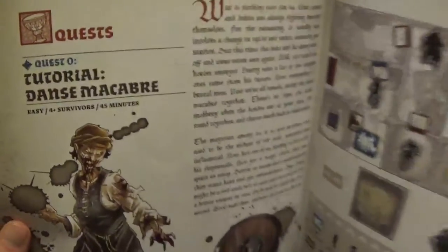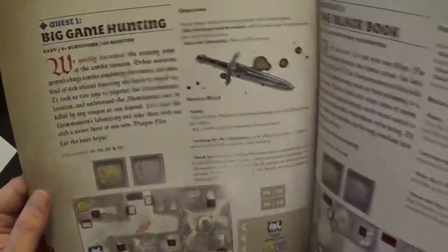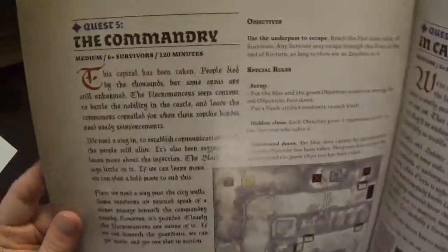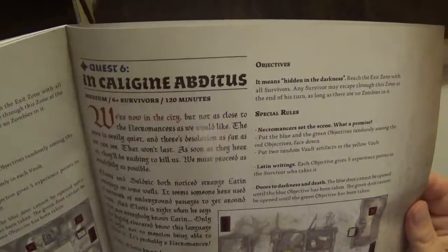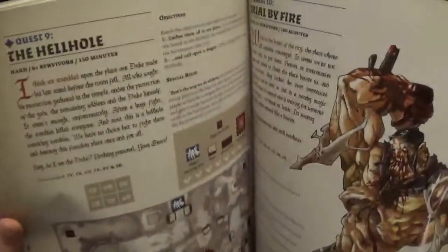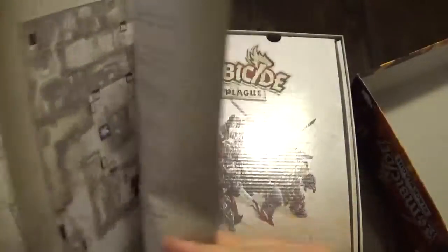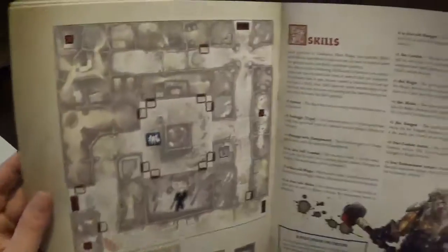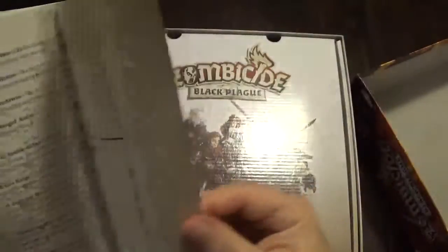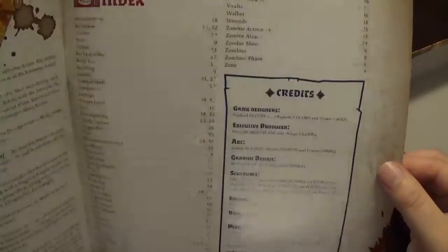There's a tutorial, Dance Macabre — Easy, four survivors, 45 minutes. Then Big Game Hunting, The Black Book, The Shepherds, Famine, The Commandery, In Caligune, Abditus — Medium, six survivors. So there are ten quests in here. A Hard six-survivor quest is where it all goes up with a big old map. And then a list of skills, fairly similar to Zombicide, and the Index and Credits.